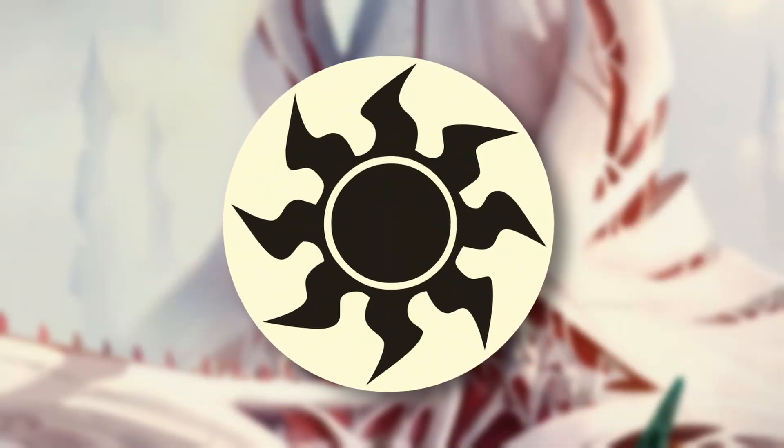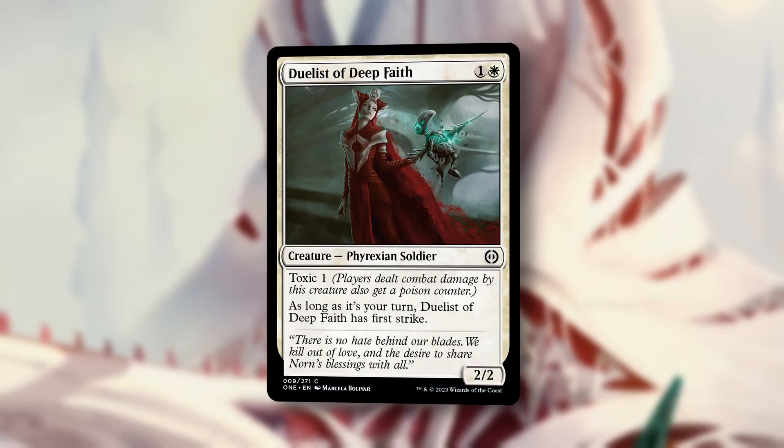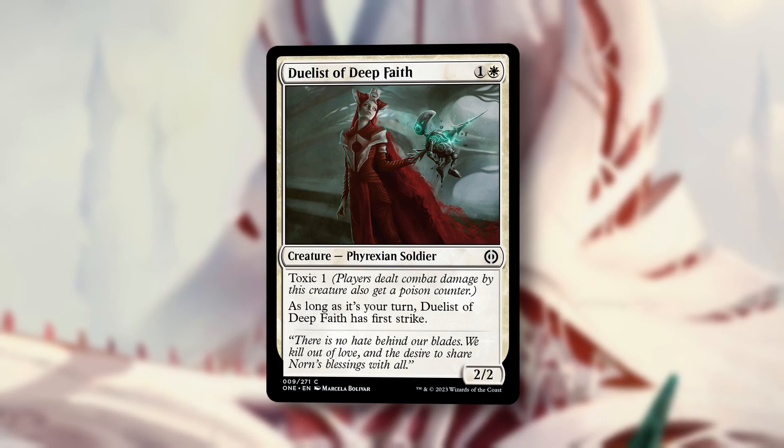First up is white, and in at number three, Duelist of Deep Faith. For one and a white, we get a 2-2 Phyrexian Soldier with Toxic 1. As long as it's your turn, Duelist of Deep Faith has First Strike.